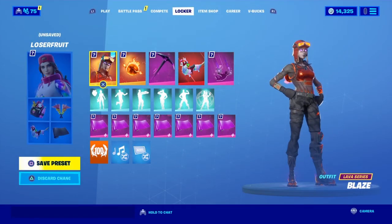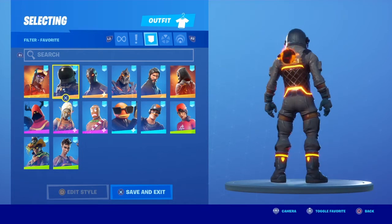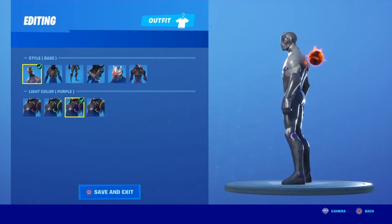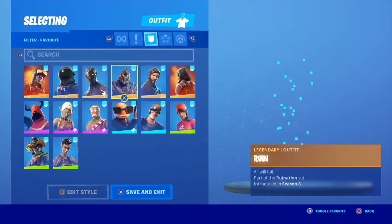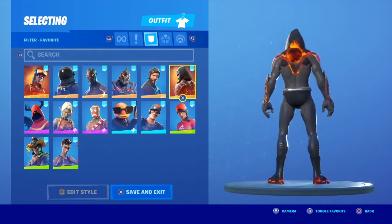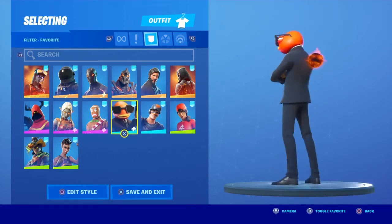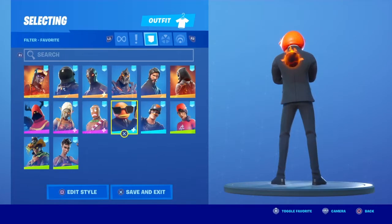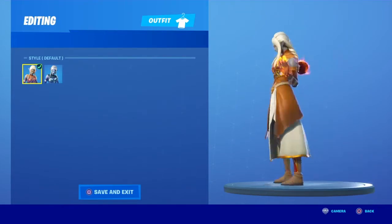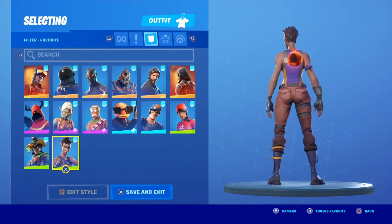I favorited some skins that match the Firestarter back bling. Blaze is what it comes with. Dark Voyager. Omega — probably either the orange or the red. The Ruin, looks good. The Reaper, it has a dark suit on. Molten Omen, looks great. Banner Trooper — I'll show more colors too. Slugger. Contact. Contractgiller without the glasses. Merry Marauder — I'll show the burn styles, that looks good. Ember, that looks nice, matches the hands. Cloaked Shadow. Patch Patroller. And Tactics Officer.